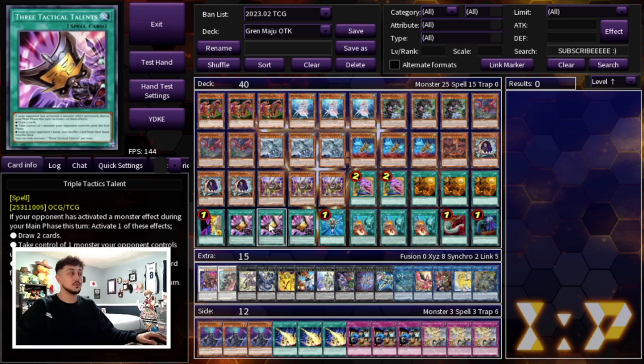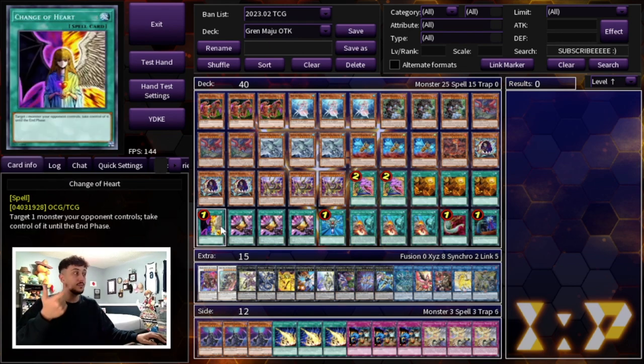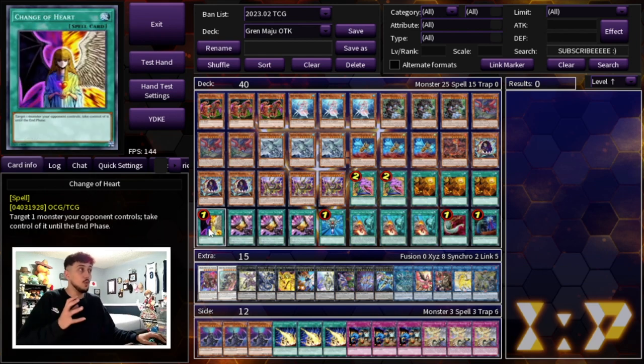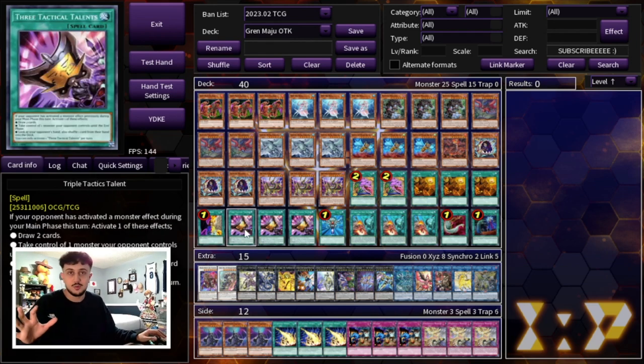Then we're playing one Change of Heart and three Triple Tactics Talent. These cards are really powerful for multiple reasons. Change of Heart helps you break your opponent's boards — you can take one of your opponent's monsters and use it as Link Fodder. If it's a level 8 monster you can use it with Diva for a rank 8. There's just so many different things you can do with Change of Heart. Same thing with Triple Tactics Talent — it can be draw power if you need it, or it can also sort of Change of Heart from your opponent. There are times where you can open Change of Heart plus a Triple Tactics Talent which is absolutely insane.